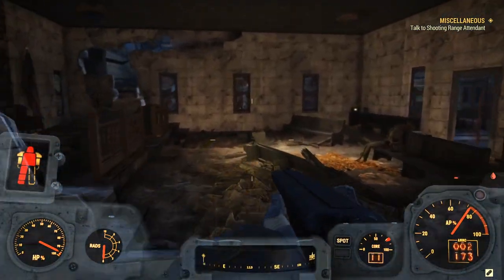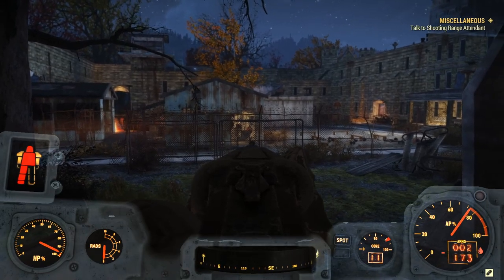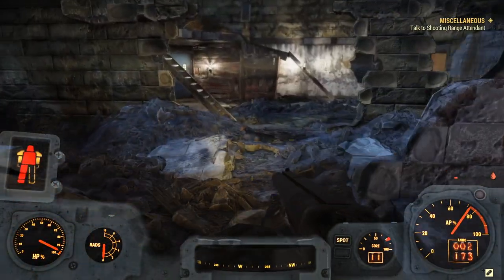But for those of you who want to know where the power armor is, it's actually fairly simple. If you guys look at this blue shack right there and you guys look at those yellow things, those are power armor stands. And that's where the power armor spawns, or at least that's where it spawned for me.